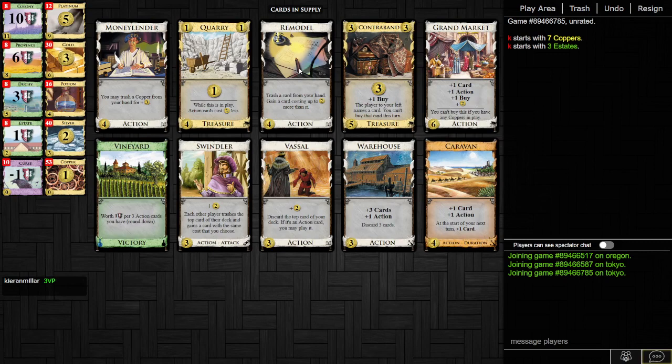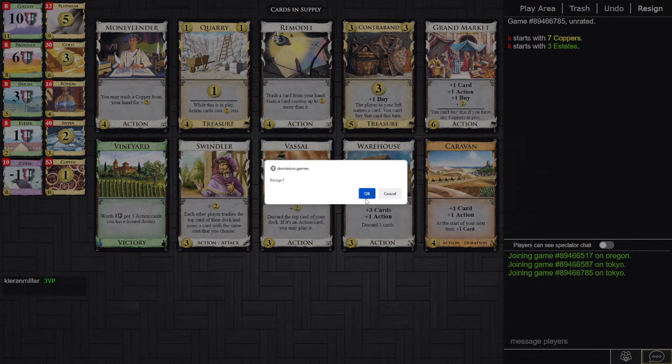This is a decent deck. The only draw is Caravan, which is bad, but it doesn't really matter because this is more of a cantrip kingdom. Warehouse helps you push past any junk — even though it reduces your hand size it doesn't really matter that much. Very strong, and you're never buying Contraband. Grand Market completely blows it out of the water.